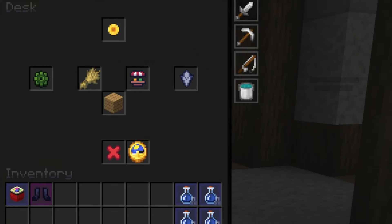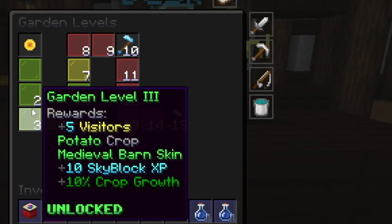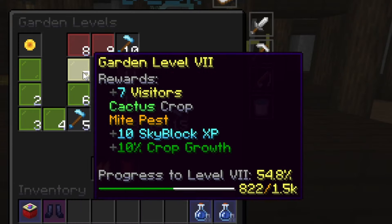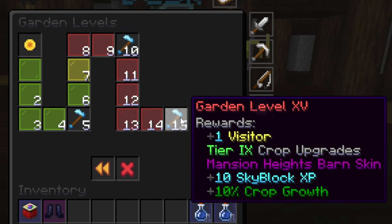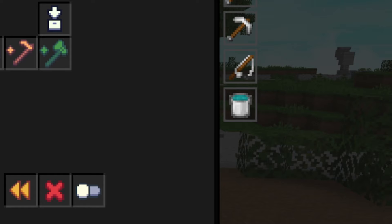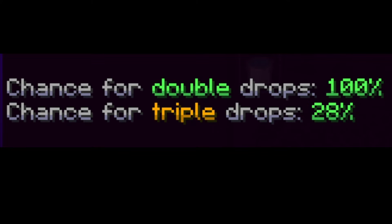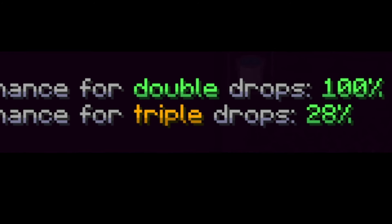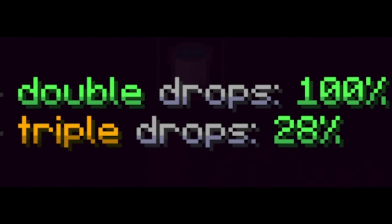The first garden statistic I want to mention is your garden level. The maximum garden level is 15, and you can increase your level by accepting visitor offers and reaching crop milestones. You unlock many new things for each garden level, such as new crop upgrades and Skyblock XP. Most people would agree that the most important statistic on the garden is your farming fortune. Every bit of farming fortune you have acts as a percent chance to get double crop drops when farming.